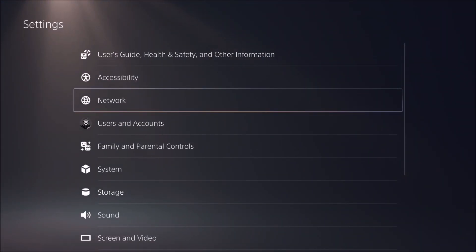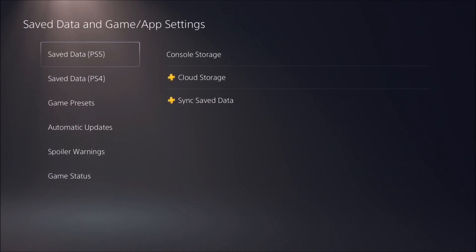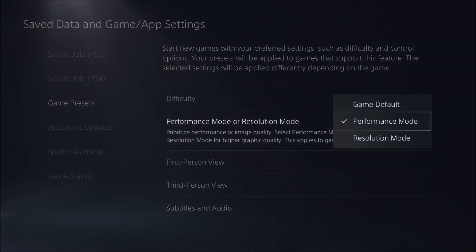Go back to Settings. The second thing we will look at is in Save Data and Game/App Settings. Press this, then go to Game Preset. You have an option called Performance Mode or Resolution Mode. By default it will be at Game Default, so the game will choose whether to run performance or resolution.